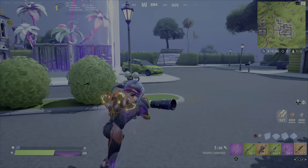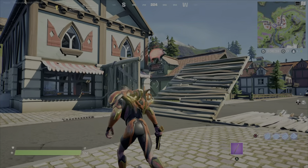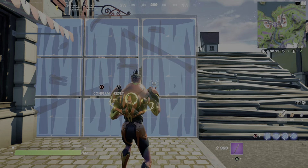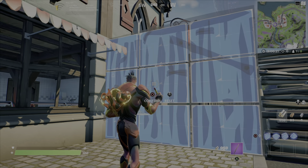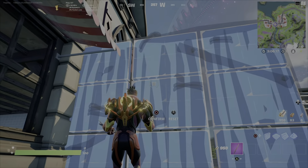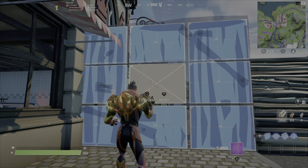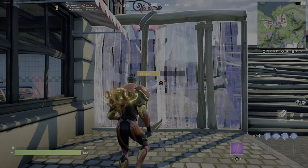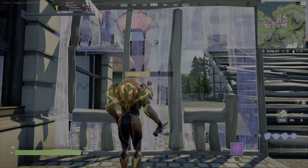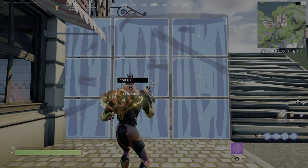Now let's talk about the final thing: editing. Editing is probably the hardest thing to understand about building. We're going to start with the wall, since this is the thing most people edit. First is the window — you just edit the center side or other side, but you can also edit both sides if you need to, which is not really worth it.